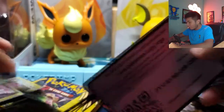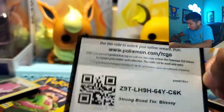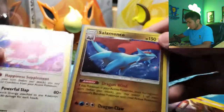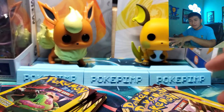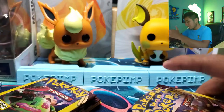Here are the code cards for each of the tins — hopefully one of y'all gets something good out of these. These are the promo cards that came with the Salamence tin and the Blissey tin. We'll open up the Salamence tin first, because I feel way better about the Blissey tin.